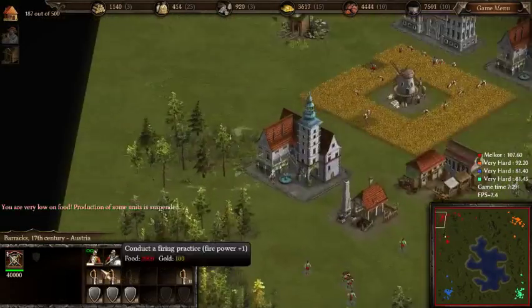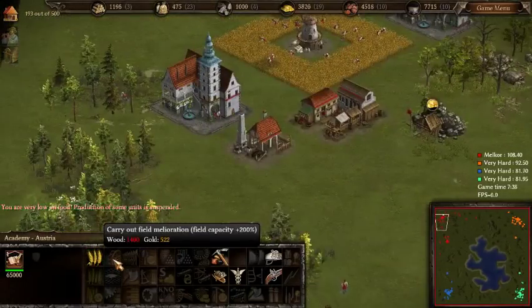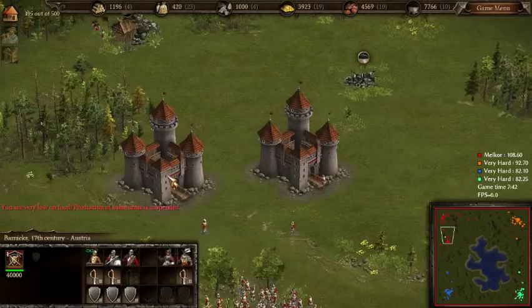Food stocks are running short now — send a lot of peasants out there. I don't know if I like that flashing red thing; it can be a bit of a distraction at times, but yeah, it helps.